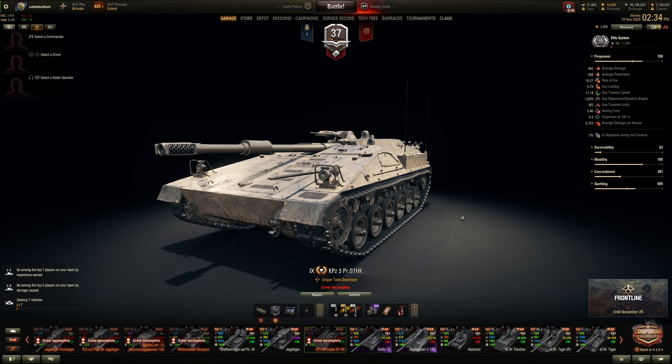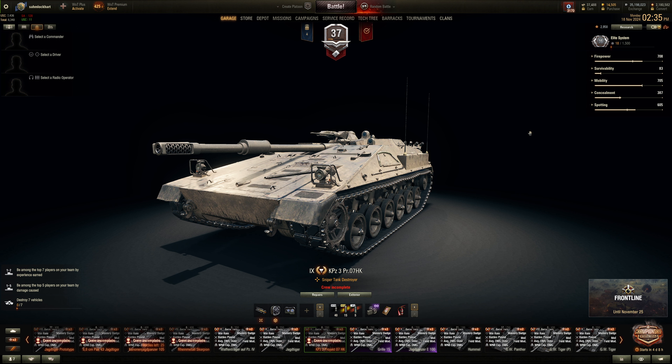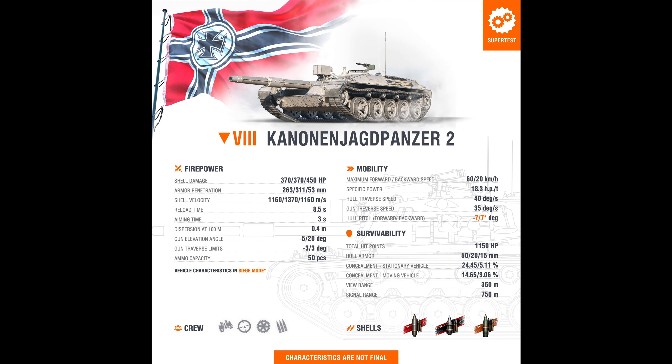Comparing to the Kampfpanzer 07 HK, that vehicle gets better DPM in non-siege mode but better accuracy in siege mode. This thing is a weird S-tank — you play it like a medium tank, so it gets less DPM in siege mode but better aim time and accuracy. Basically, kind of an inverted siege mode. You could elevate the gun without turning into siege mode, and you get more gun depression in siege mode via the hydropneumatic suspension. Normally it's 5 degrees, so you could technically run around and play like a pseudo-medium tank with a fixed turret, pointing the gun at enemies and blasting them.